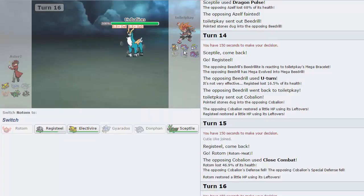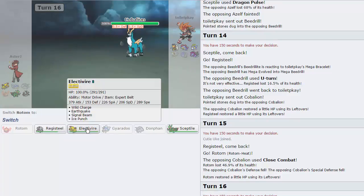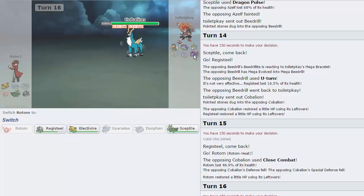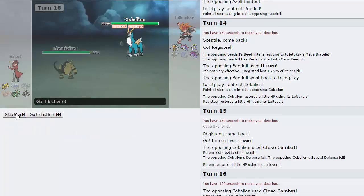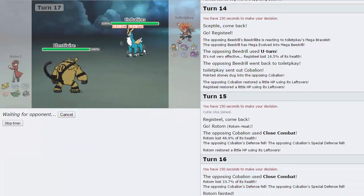Now he's extremely weak. I could just go into Electivire and fire off a Wild Charge or an Ice Punch, trying to catch the Hydreigon. I think that's what I'm going to do — go Electivire and Ice Punch. Because if he stays in, it'll still do a lot because he'll have minus three defenses. And if he swaps out into Hydreigon, that's perfect. I would hope Beedrill comes in. I think Sceptile just wins this game as long as his Hydreigon is down — if I can win a Speed Tie with Beedrill.